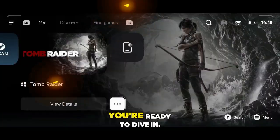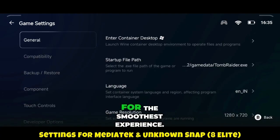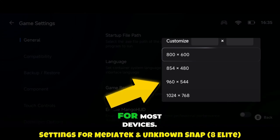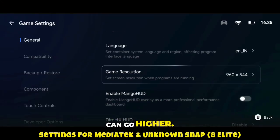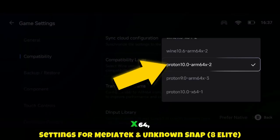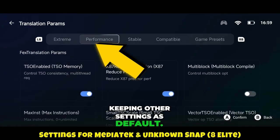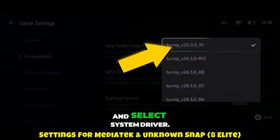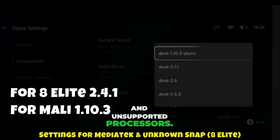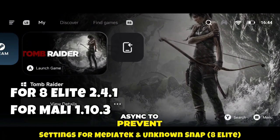Once the installation completes, you're ready to dive in. Click the three dots and go to PC Advanced Settings. Here, you can tweak settings for the smoothest experience. Start with resolution — I recommend 960x544 for most devices, but higher-end devices can go higher. In general settings, leave most things at default. Head to Compatibility, select Proton 9.16x64, then under Translation Prooms, choose Performance Mode, keeping other settings as default. Scroll to GPU Driver, open it, and select System Driver — this driver is stable for all devices, especially Mali GPUs and unsupported processors. Finally, in DXVK version, select 1.10.3 Async to prevent graphical glitches.